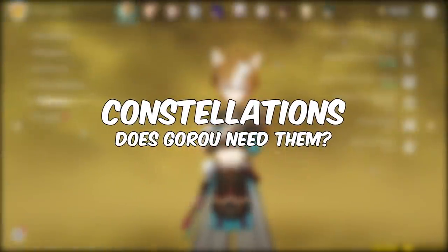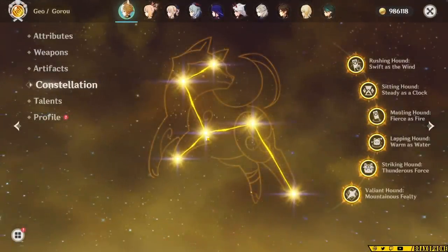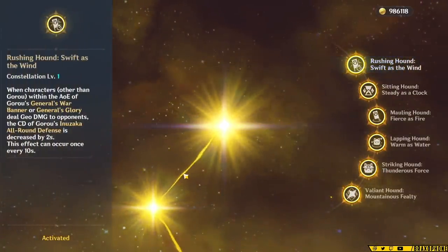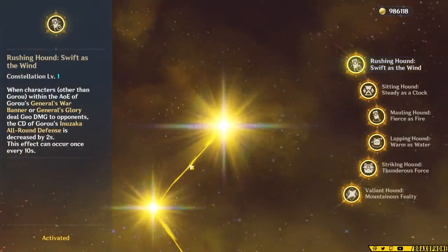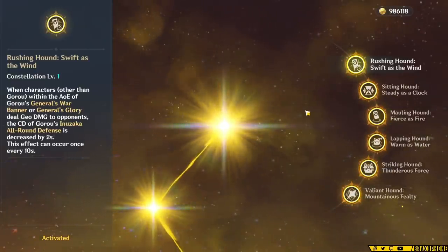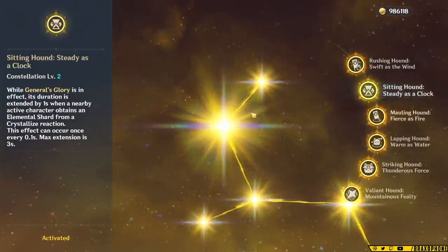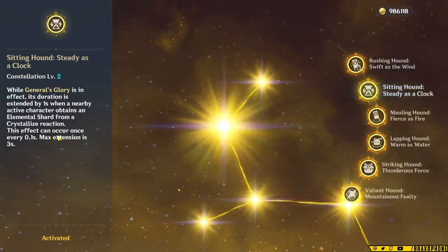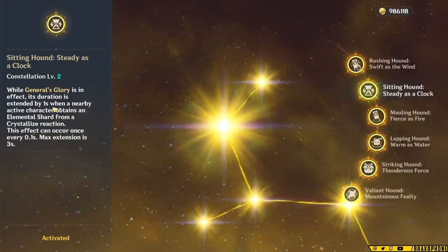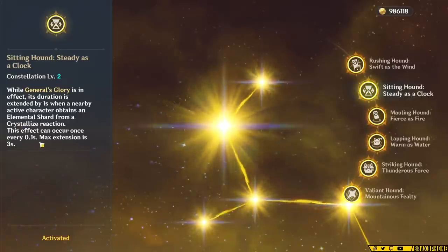Before I tell you Goro's best weapons, I want to talk about his constellations, because they're really relevant to his build. Constellation 1 decreases Goro's skill cooldown by 2 seconds when a character deals Geo damage in his AoE — it can only happen once every 10 seconds, but overall it lowers the cooldown and gives more flexibility. Constellation 2 makes his burst last an extra 3 seconds maximum by having a character pick up crystallized shields — you get 1 extra second per crystallized shield. Since you'll most likely be on a mostly Geo team, you won't have trouble getting crystallized shards, making this constellation pretty decent.